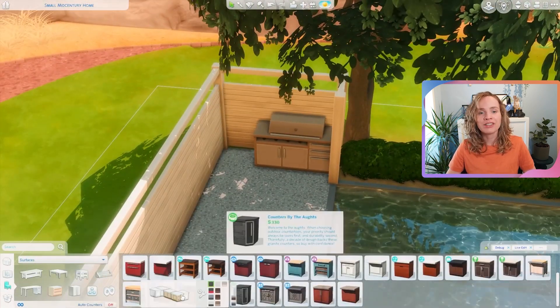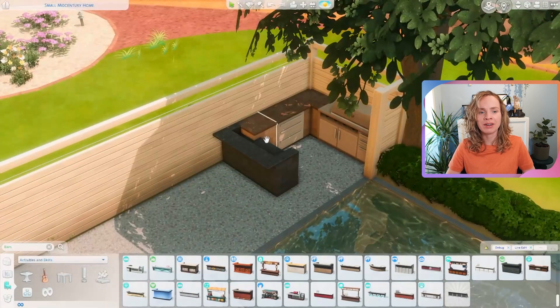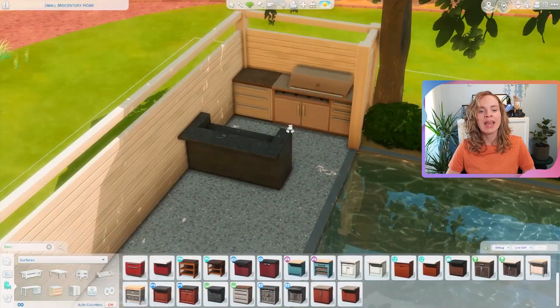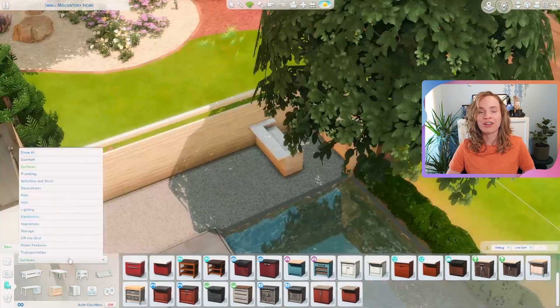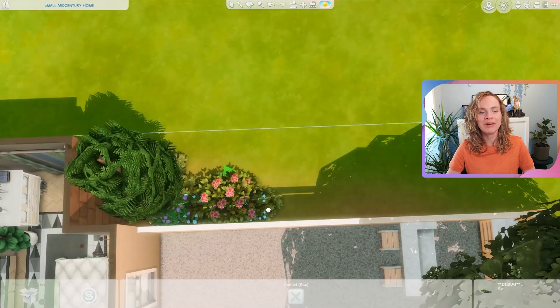Since I built this house in the desert, I felt like these sims would be spending a lot of time outside, so I gave them a proper outdoor kitchen situation. It doesn't have a sink but it does have a nice grill and some counter space, and I decided to place a bar with two barstools — a very nice little area.